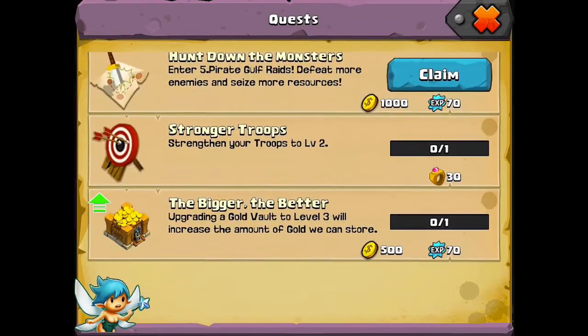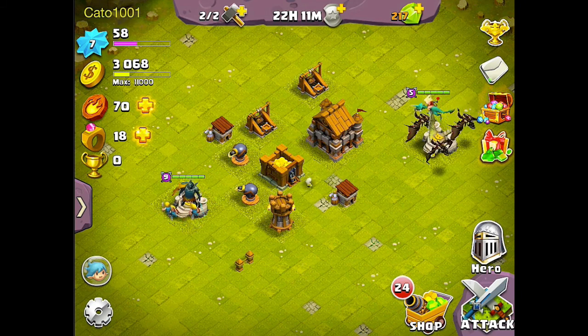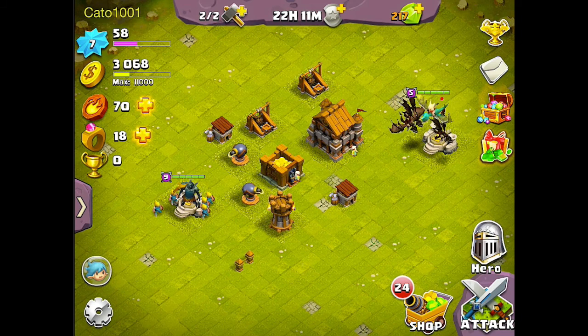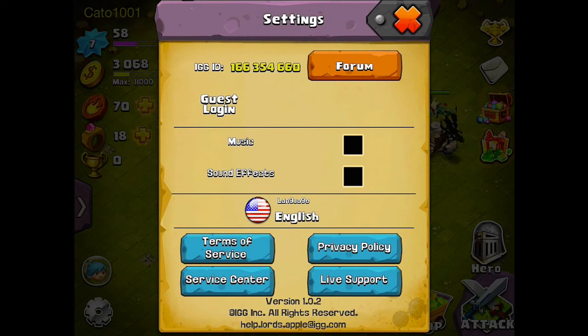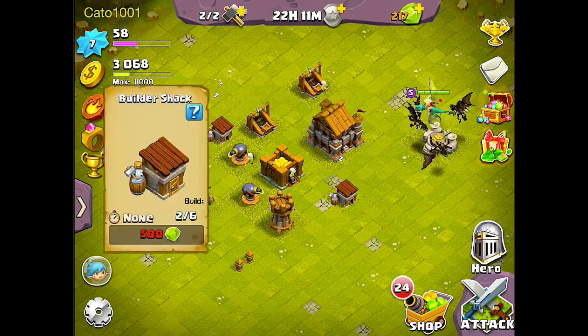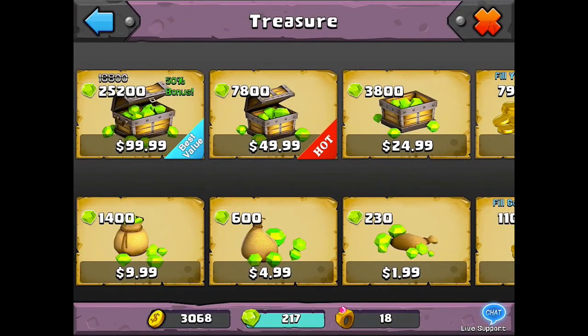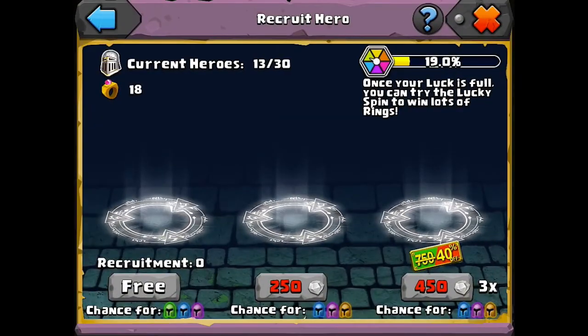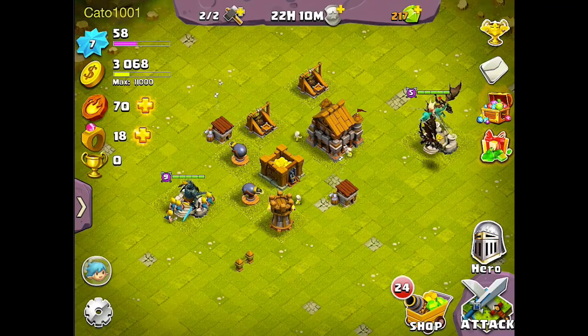I'm going to choose my achievements and claim this achievement. I leveled up, and now I'll go over the UI. On the top left corner I have my username, below that my level and experience, below that the gold, souls, rings, and trophies or cups. Then there's the chat menu, achievements, and settings. In settings you can see your ID and turn on or off the music. I had spent 450 gems at the beginning to get three heroes, but I recommend for anybody playing this the first time to get a builder first, and then after having three builders do the 450 gem recruit thing.